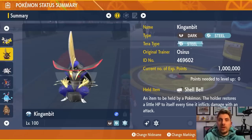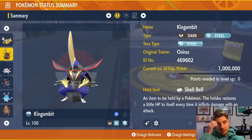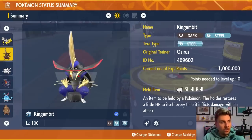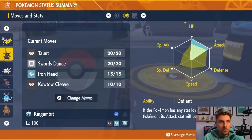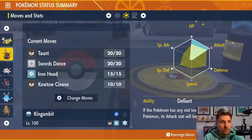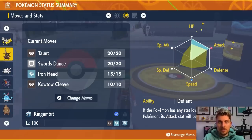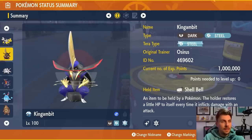Next is King Gambit with the Steel Tera typing, since we don't have a dedicated poison-type user on the team and need that boost against Fairy-type Blissey. Item is Shell Bell. EV spread: 252 HP / 252 Attack, Adamant nature. Ability is Defiant. Moveset: Taunt, Swords Dance, Iron Head, and Kowtow Cleave. Use Taunt turn one — this stops Blissey from using Sing or any disruptive status moves entirely. Then Swords Dance up three times and hit with Kowtow Cleave or Iron Head against Fairy-type Blissey.